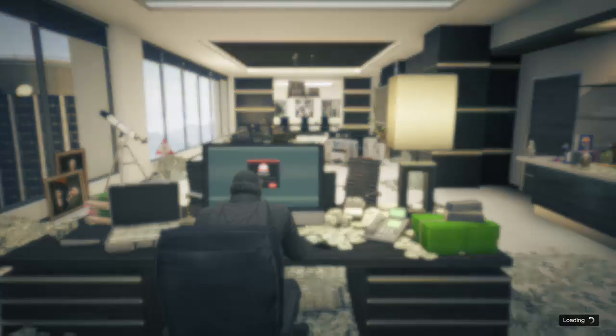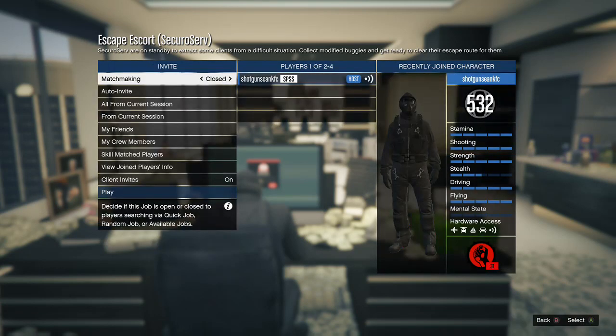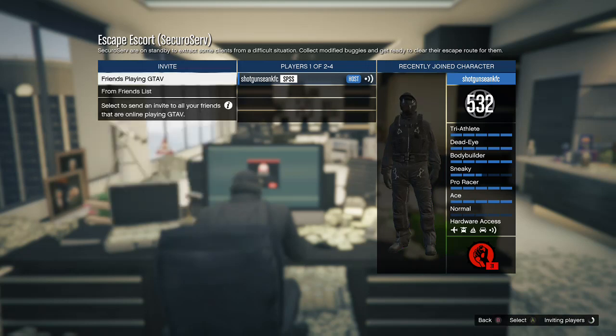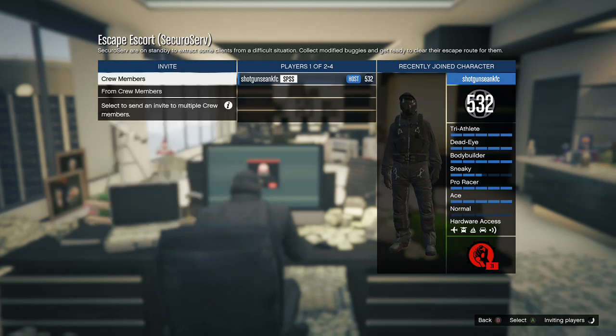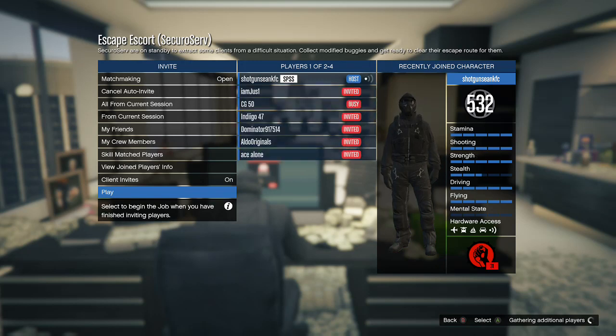Now, my only problem is you'd probably best be doing this with friends. If you haven't got any friends on, the best thing to do on PS4 and Xbox is go and invite randoms. While your friends aren't on, just invite a load of people and hopefully they'll join.